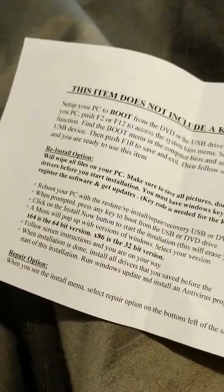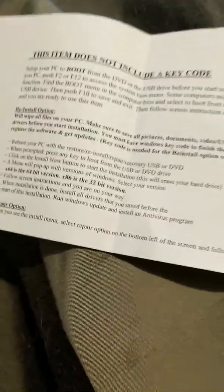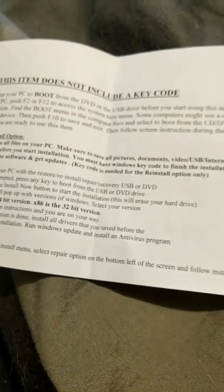Reinstall options will wipe all files on the PC. I'm not going to read all of that before you install. You must have a Windows key code to finish the installation. Register the software and get updates. Key code is needed for reinstall. Rebuild your PC with the restore reinstallation.